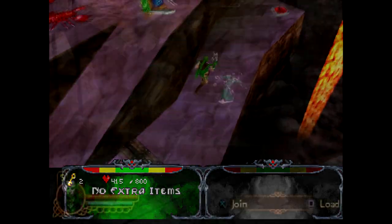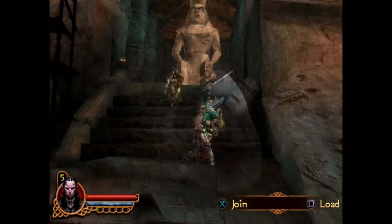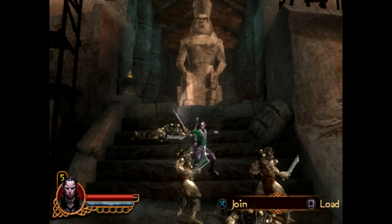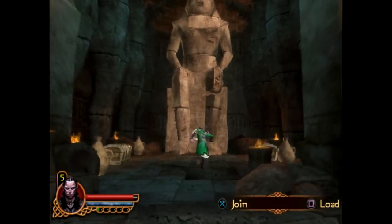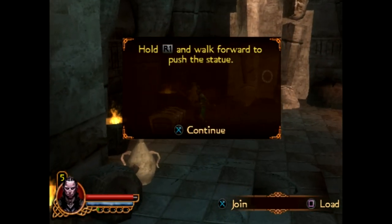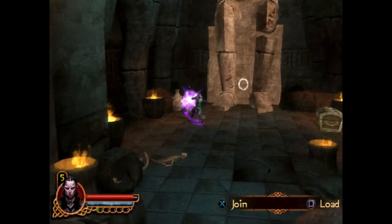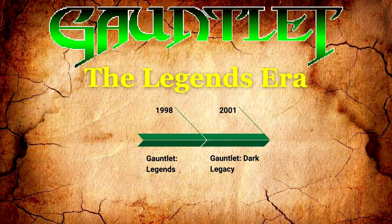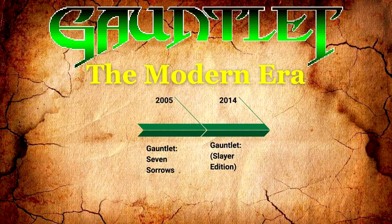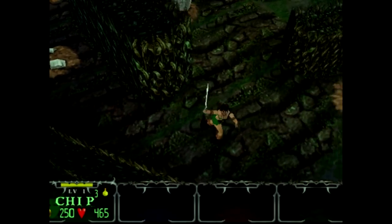Loosely speaking, there are nine distinct major game releases in the Gauntlet series to date. However, there are several variants, expansion packs, and notable differences between titles of the same name, and differences between the arcade and home editions. For the purposes of this series, I've grouped some of the titles together and assigned them into three distinct eras of the franchise timeline: the Classic Era, the Legends Era, and the Modern Era. These aren't strictly an official categorization, but do help make sense out of how and why the game changed over the years.